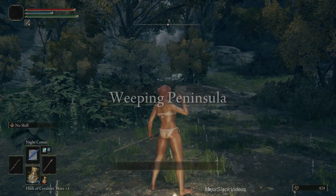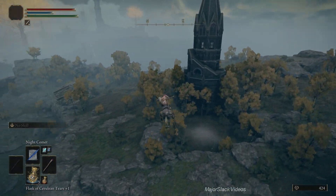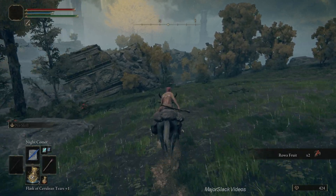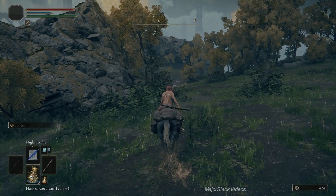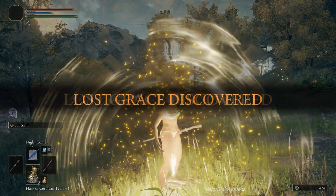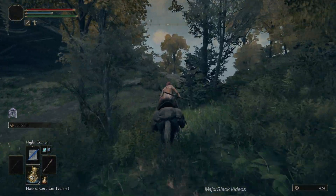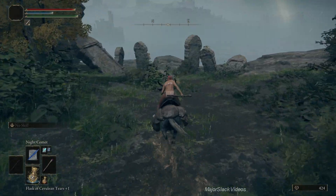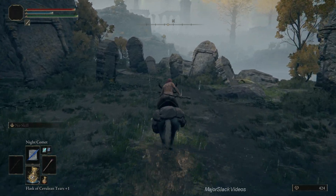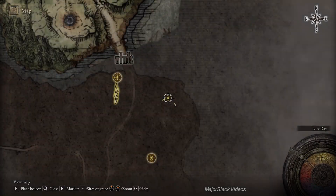We're going to need some heavy duty distraction. I want everybody to go to Castlemore Rampart, way down at the north end of Weeping Peninsula. Take this Spirit Spring up to the east. We went up this tower here to get a memory stone in part one - now we're just going to head off to the north down the hill. I've tried a number of different Spirit Ashes with Royal Knight Loretta. I tried using plus 5 Lone Wolves - they got wiped out pretty quickly. But I think the best Spirit Ashes is the Demi-Human Spirit Ashes.